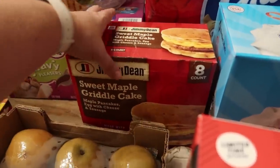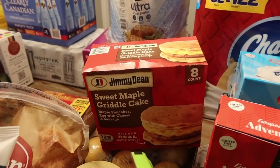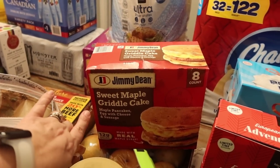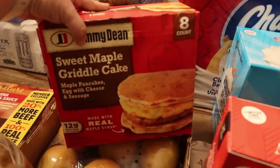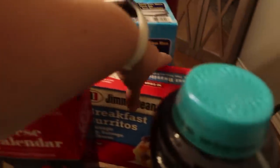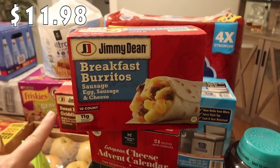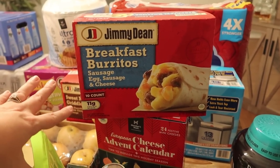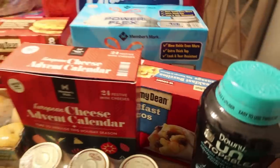Back to some freezer items — I feel like breakfast is the hardest because not everybody likes the same thing. I picked up the Jimmy Dean Sweet Maple Griddle Cake sandwiches — there are eight in there, and it's two pancakes with a cheesy egg and sausage. I know some of the kids will like those. And then another breakfast option: Bryce really likes breakfast burritos, so I picked up a pack of 10 — it's egg, sausage, and cheese in a little breakfast burrito. It's too late for me at this point. I'm done, I'm tired, and I still have to put all this stuff up.